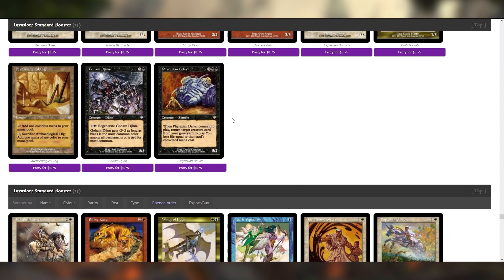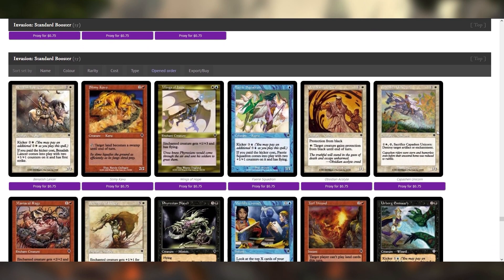Phyrexian Delver! I love this card — it's so good. You reanimate a Phyrexian Delver and then the Phyrexian Delver reanimates a big creature and you just go nuts. And I have Karmic Guide from Urza's block — you can Phyrexian Delver into a Karmic Guide into another guy. Just get an infinite chain of dinguses.